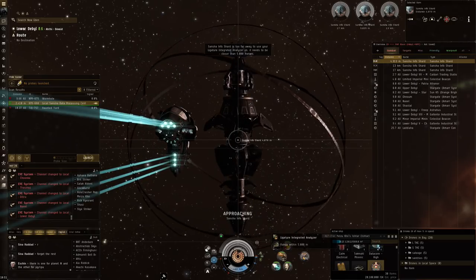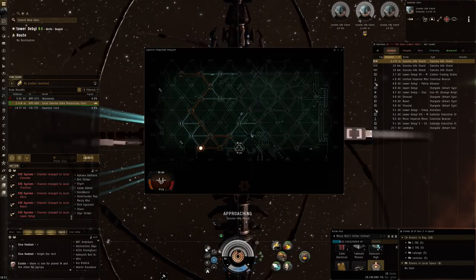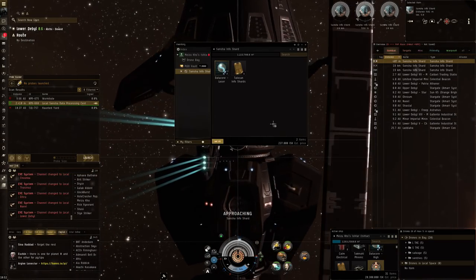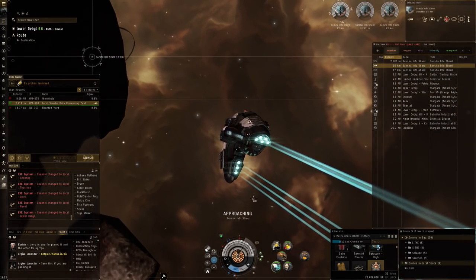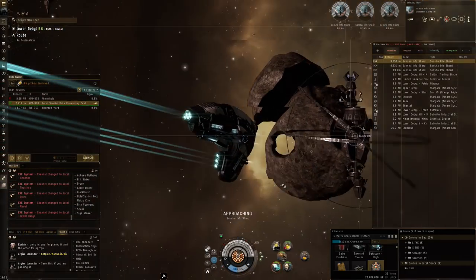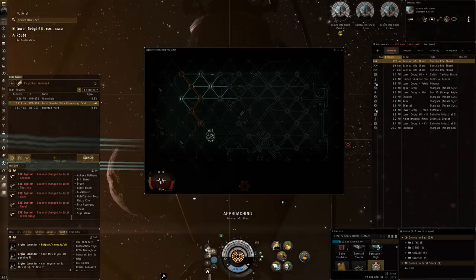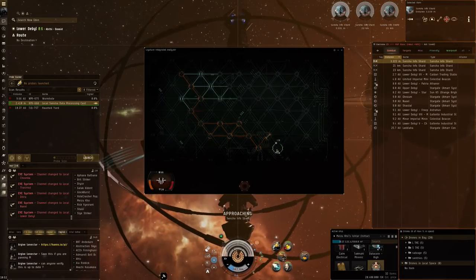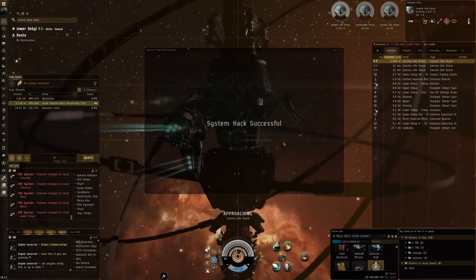We're at another data site — let's see if we find anything juicy, and I'll give you a tip as to why I think data sites have increased in popularity. There's the core, let's open that up. Final container is 19 kilometers away — this is of course the reason I put the micro-drive on my Ishtar, so I can zoom over. The micro-drive cuts down on travel time substantially when going from hack to hack.